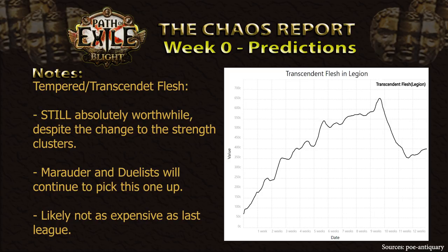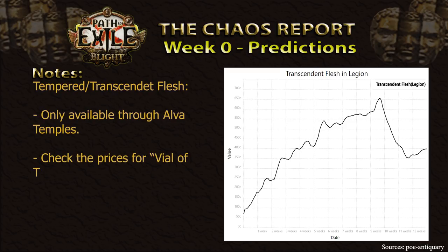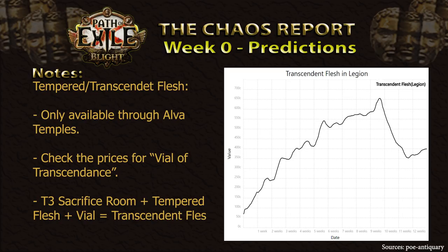However, they are still, used in the same socket slot, worth 56% crit multiplier each. Considering that a perfectly rolled 4-socket crit multi-jewel will usually cost you many exalted orbs and give less crit multiplier, this should still be a very valuable choice for a ton of characters around the Marauder-Duelist area. If you weren't playing last League, these jewels are only available through the Temple of Atzoatl, aka Alva Master Missions. You will also require a Vial of Transcendence to upgrade the Tempered Flesh into the Transcendent Flesh. Last League it was extremely profitable to simply buy the Tempered Flesh and the Vial and combine them in the T3 Sacrifice Altar to get a Transcendent Flesh. Prices for this one will very likely drop, as most players will likely be playing on the opposite side of the skill tree this time around.